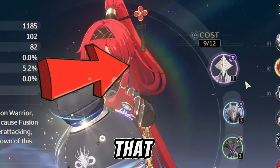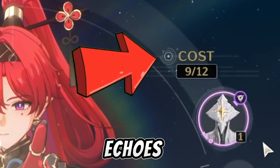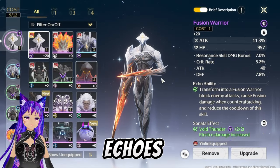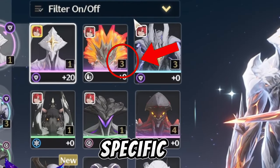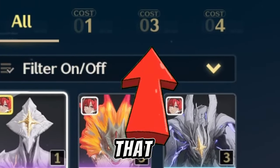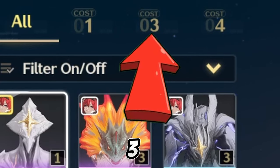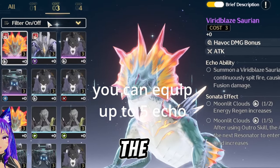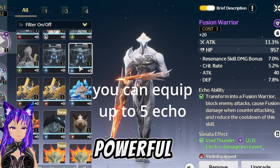I'm pretty sure you already noticed there is a cost point system for echoes. The maximum is 12, and each echo has its own cost point. You can see the specific cost of an echo on screen. There are three categories of echo cost: one, three, and four. The higher the cost, the higher the stats and the more powerful they are.